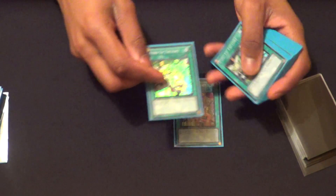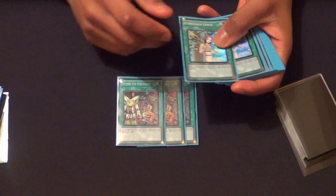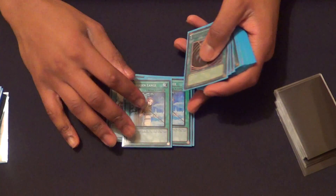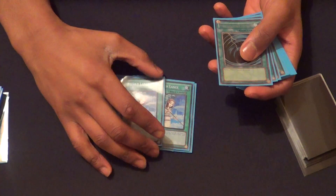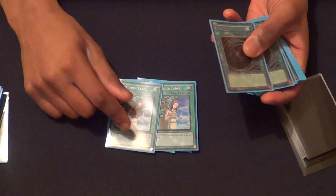Spells: Tree Factory. The monster count is 18. Two Lance — it's amazing in this deck. Lance with Rabbit to run over Thunder Kings, to protect your monsters from Bottomless or Compulse, and go off. It also acts as your third and fourth MST. And two MSTs.